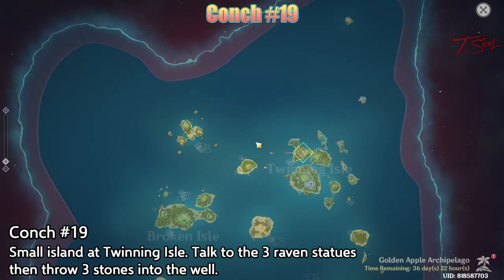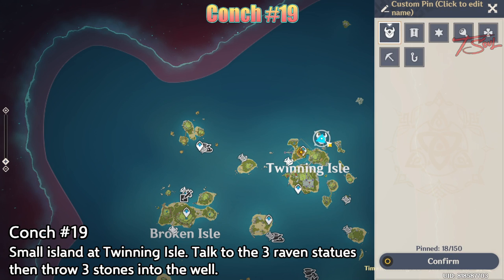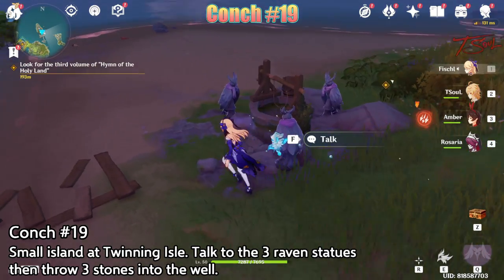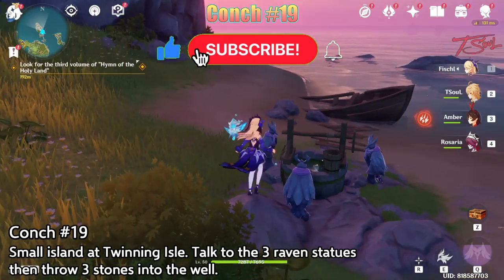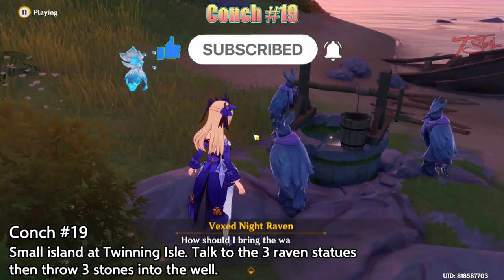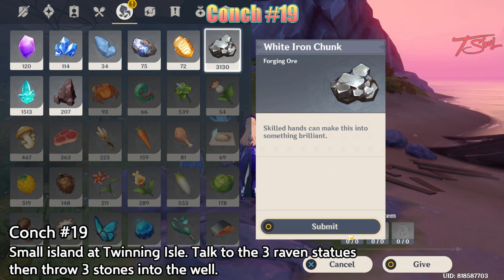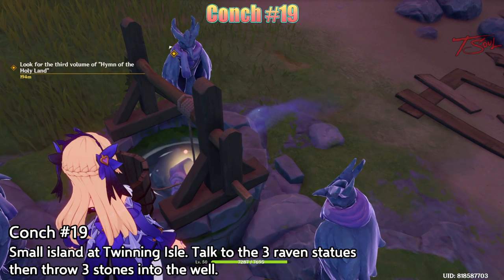And now for conch 19. It is located on Twinning Isle after the terrain changes from day 4's events. On this little island, there will be a well with 3 raven statues. Talk to all 3 of them, then you can throw a stone into the well. Doesn't matter which stone — choose the one you have the most of and toss 3 of them in. This will cause the conch to rise up for you to collect.